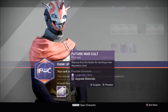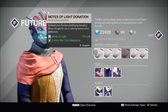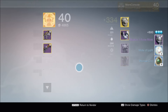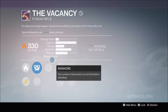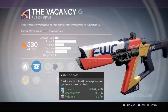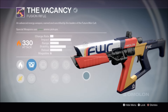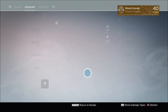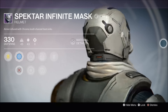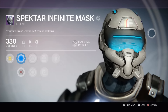Next up, we're going to open the Future War Cult Package — we've got the Vacancy, a Fusion Rifle. I'm pretty close to leveling up, so let's pop some motes of light in there and get another package. We got the Spectre Infinite Mask. Now, I'm not really a Fusion Rifle person — the Vacancy has Torch, Spark, Army of One, Single Point Sling, Brace Frame, Life Support, and Danger Zone. Fusion Rifle experts, is this any good? The Spectre Infinite Mask has a cool chrome-effect visor — I'm liking that misty blue look.